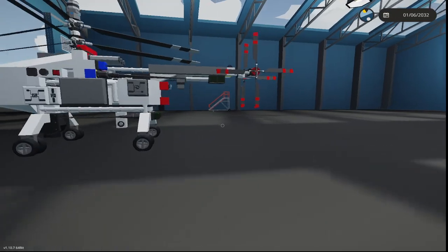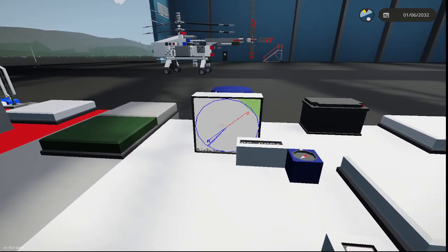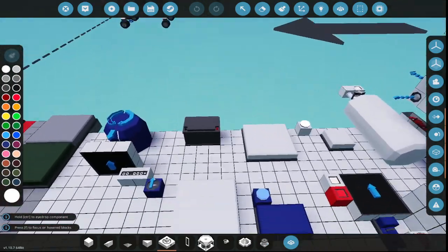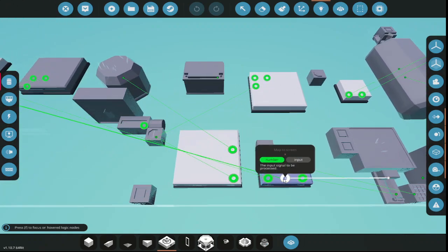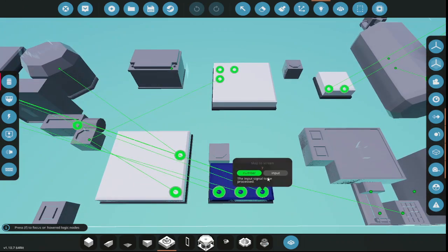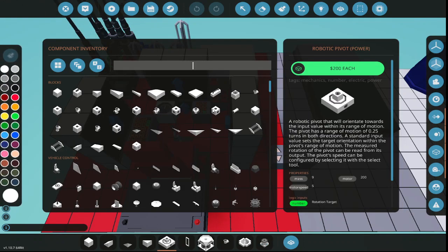There we go - now it's facing the same direction. We have our compass. It's got the radar data on it as well, but I don't want the radar data, just the compass. The GPS X and Y are going to come from the drone. And then we'll need a keypad here for zoom.